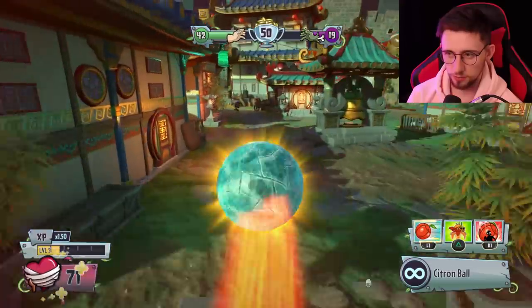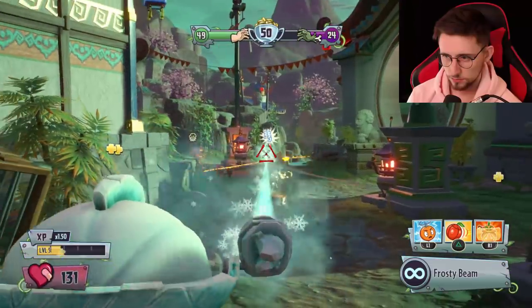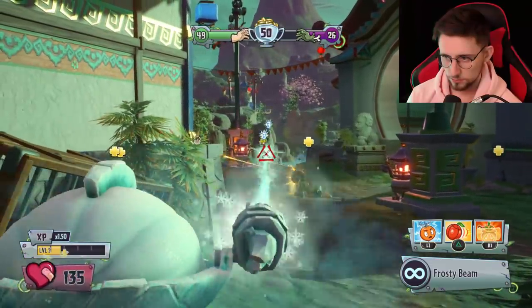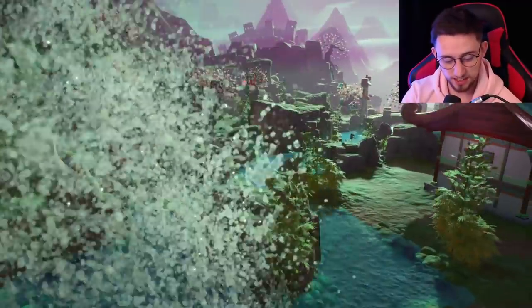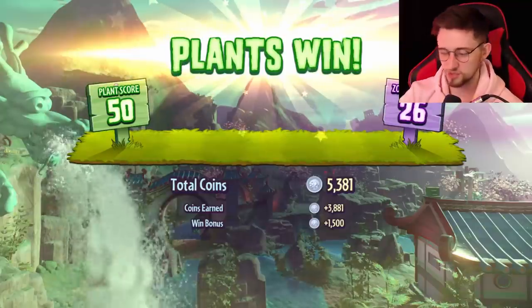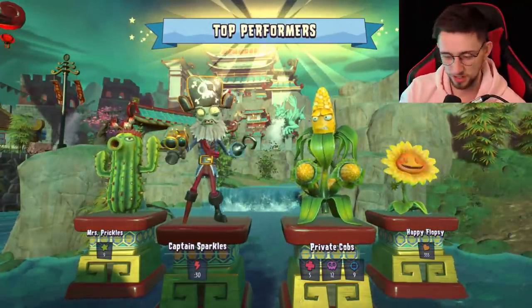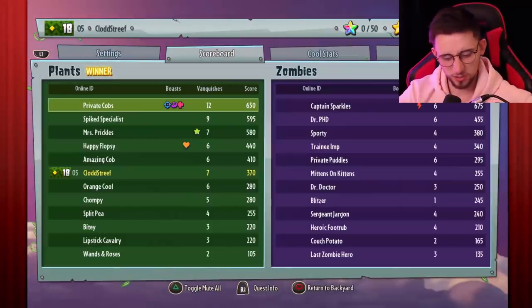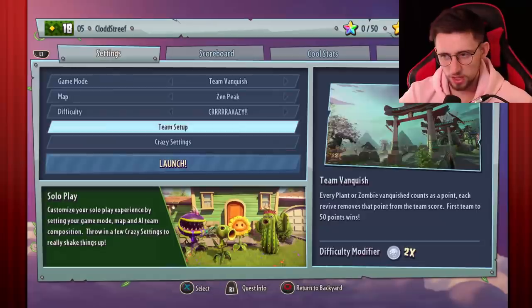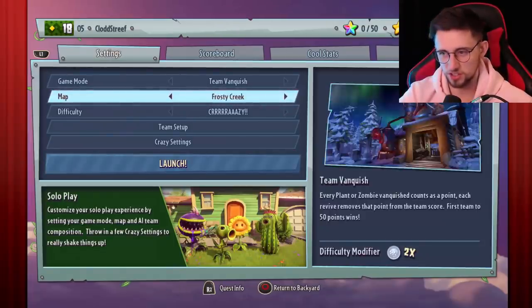I don't like my odds here. Do you remember when you used to be able to use these characters at long range? Those were the days — just can't do that anymore. The actual end result of the game doesn't matter, whether you win or lose — it's just about how many kills you can get. Private Cobs gets a character back; I don't get anything. Not too bad to start considering we only lost one Citron. I'll scroll through the maps and pick the next one.